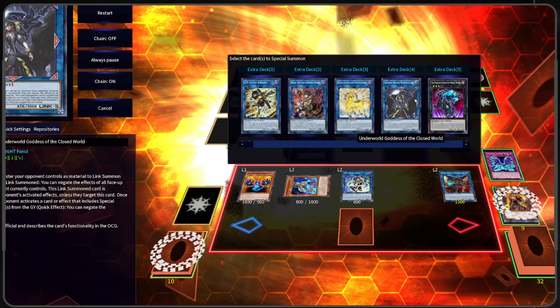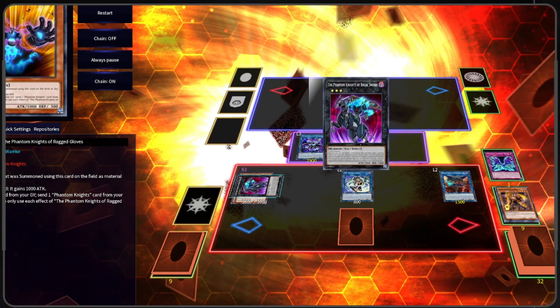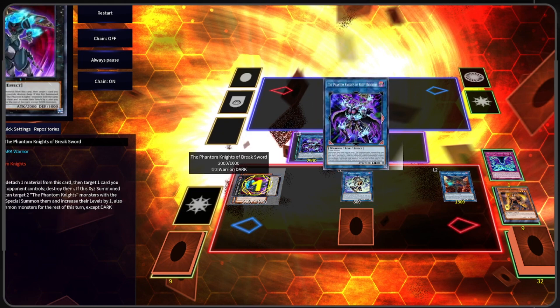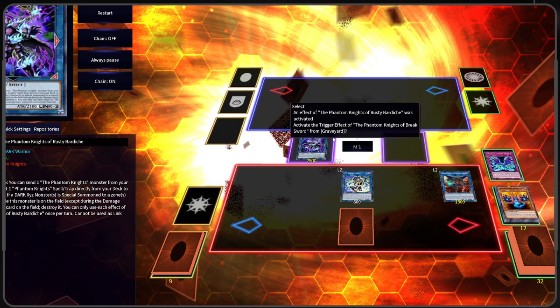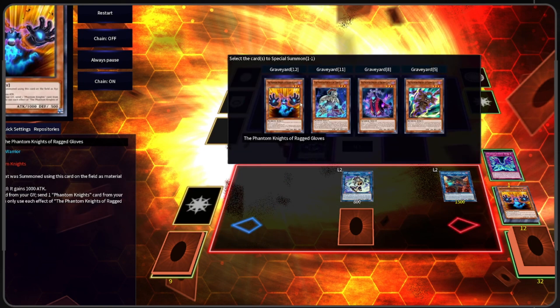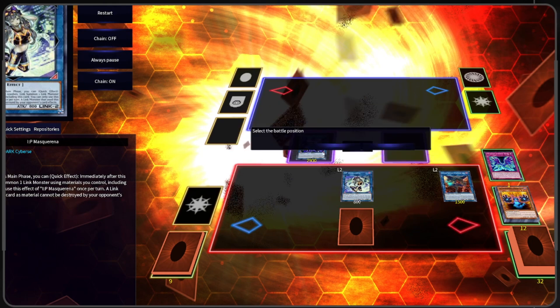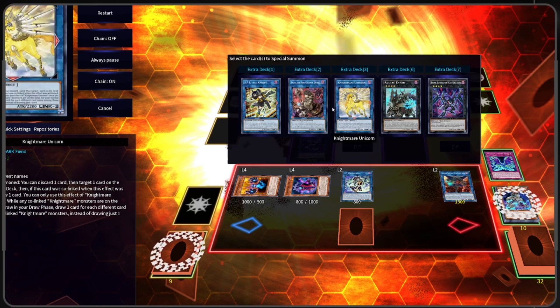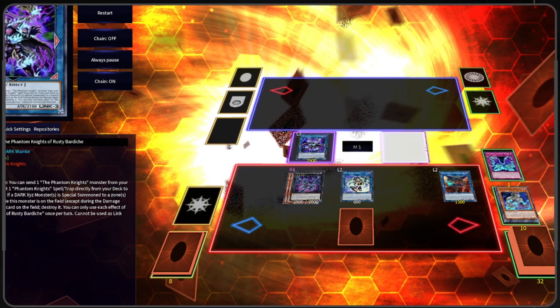Then we are going to make a Breaksword at the Link Point of Rusty Bardish. We're going to activate Rusty Bardish's effect to destroy our own Breaksword. We're going to activate the effect of Breaksword, hit Gloves and Club, bring both of them out, and they're going to become Level 4. Then we're going to make a Dark Rebellion Xyz Dragon.